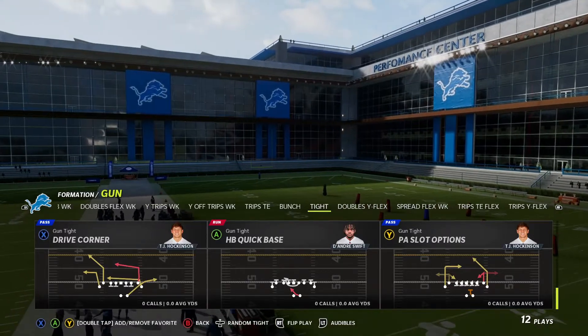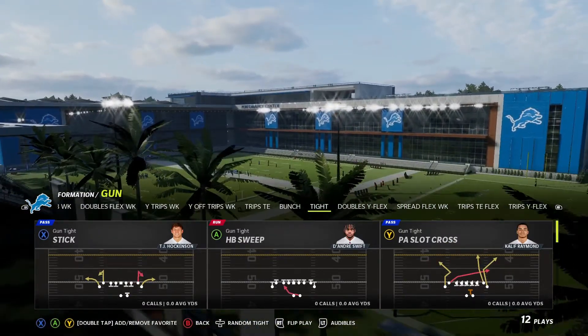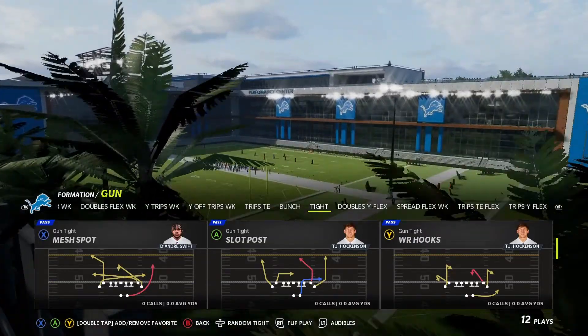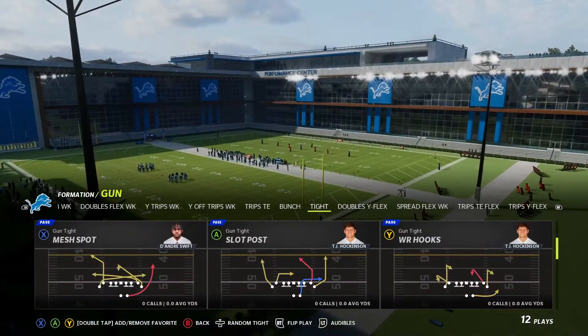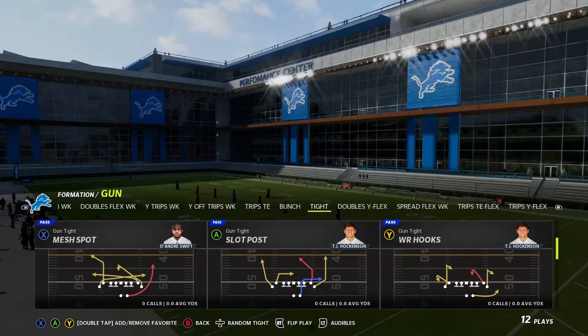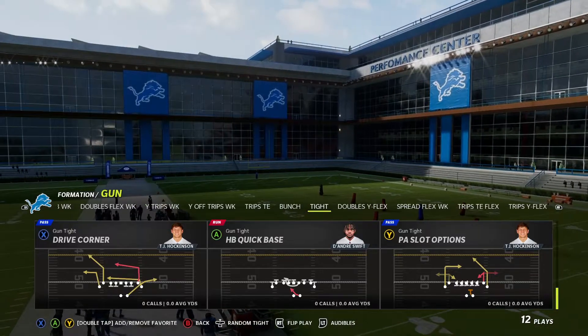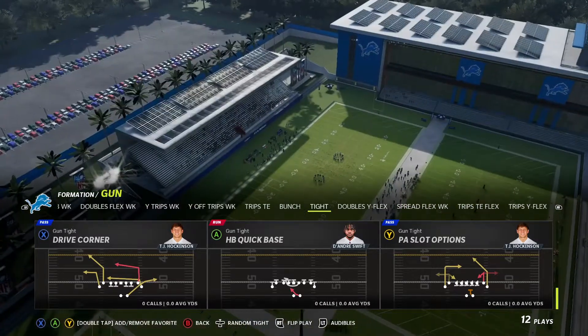The play we're going over today is Drive Corner. There are actually some really good plays out of this formation — PA Slot Cross doesn't look too bad, Slot Post, Mesh Spot doesn't look awful — so there are definitely some good plays in here. But today we're just going to go over Drive Corner.